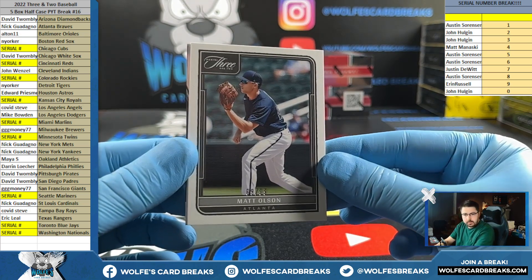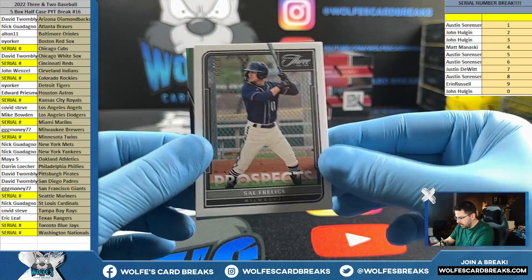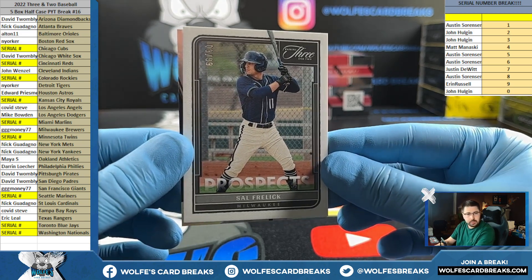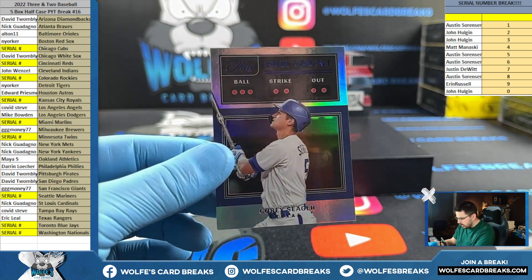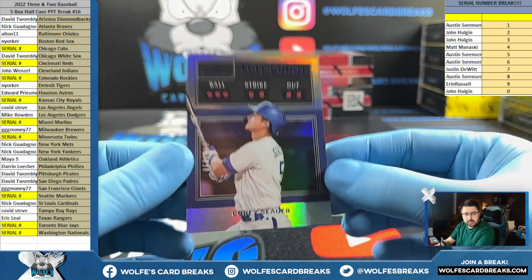Matt Olson to 99, Atlanta. Freilich for the Brewers to 99, prospect. Seeger for Texas, full count insert to 150.